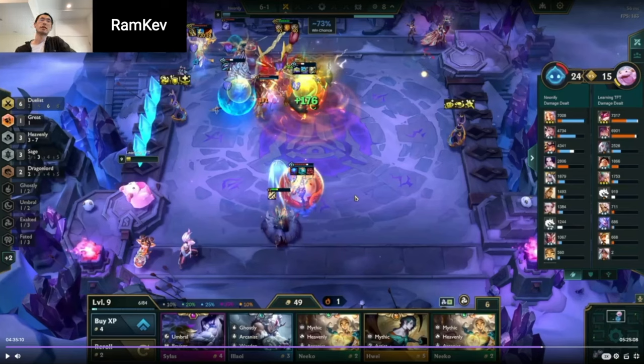The other thing — going back to the 3-2 augment: if, let's say, the opponent had six Volibears or something, I don't think I would have tried to go Duelist. In which case, the game plan at that point would have been just go Kai'Sa or Fast 9. Do you think that still would have been viable?